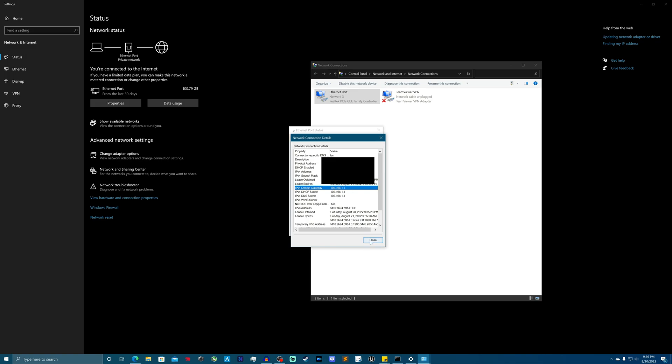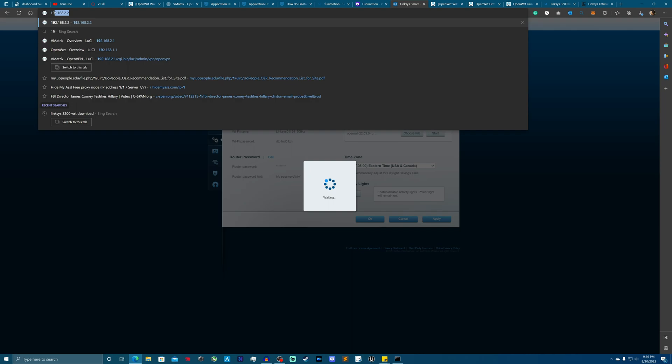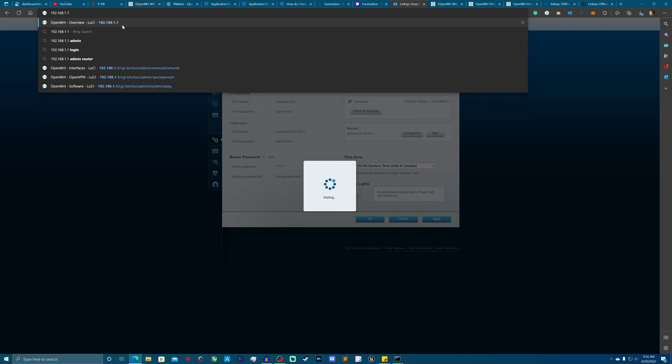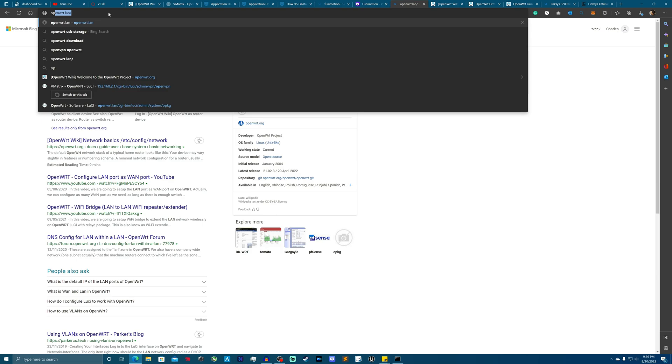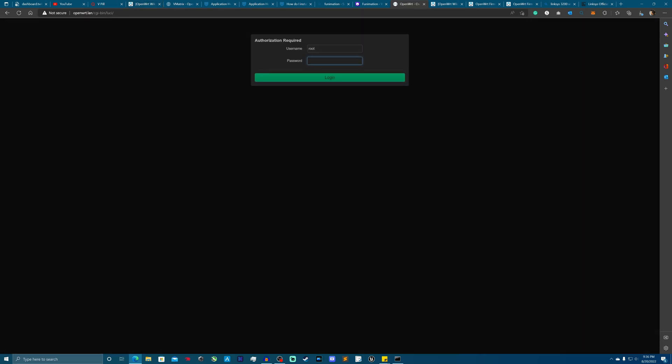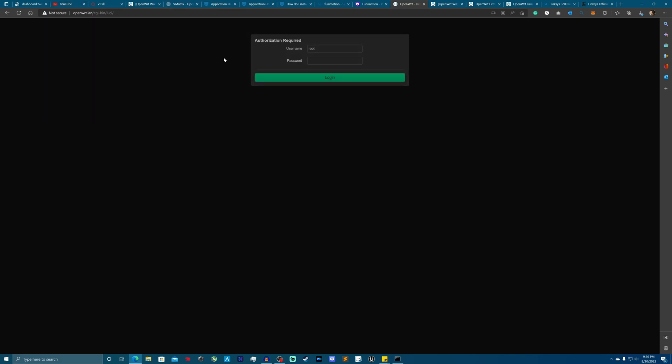The IP is 192.168.1.1 — you already know. So 192.168.101 will bring me straight into my router. One cool thing you can also do: you can type in openwrt.lan and that will take you into the router as well, assuming you don't change the router's hostname. That way you don't have to remember the IP address.